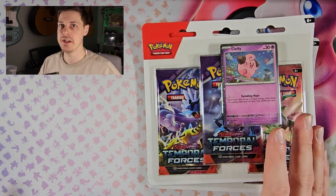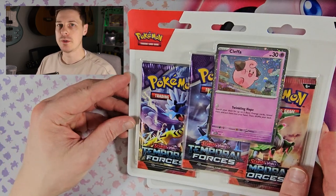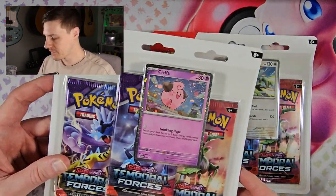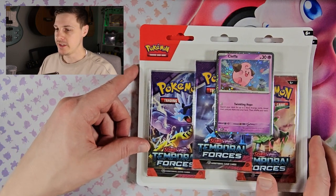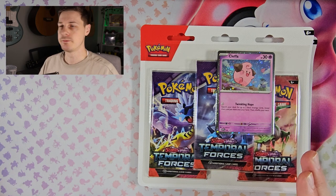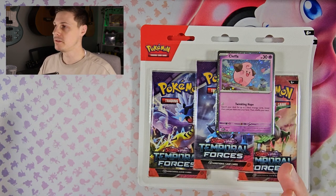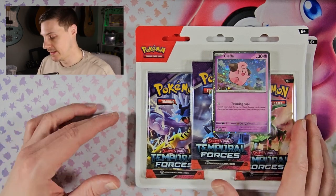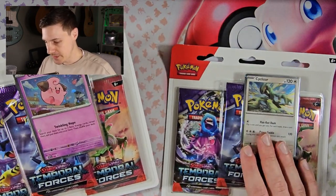So with these Triple Packs, I've heard and I've seen they're doing quite good on the pull rates. So that is what we are going to find out today. Here we are with the Triple Pack Temporal Forces — we've got two of them: the Cleffa and the Cyclistar. A lot of the Triple Packs have been pulling good big cards at a consistent rate, so we're here to see if they are actually all that. Without any further ado, let's rip into these.